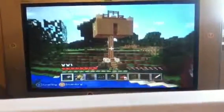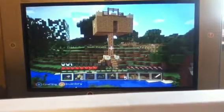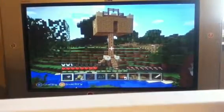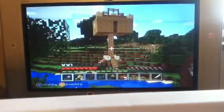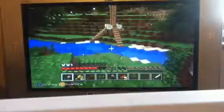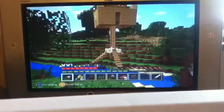Here it is — it's like a tree fort, only it's not actually a tree. The sheep just escaped. I made it with ladders on all four sides and stairs going up to them, so in case I'm running away from monsters I can get up on any side I want.